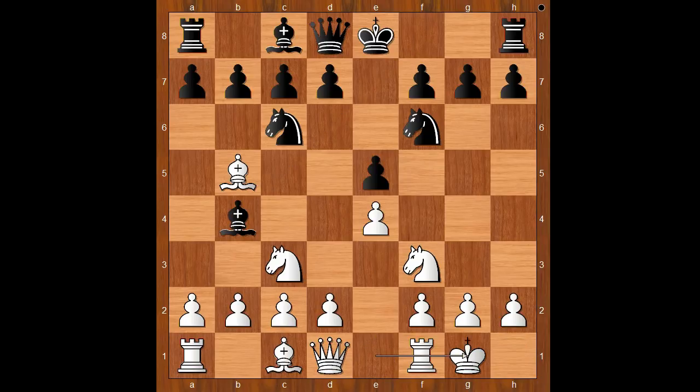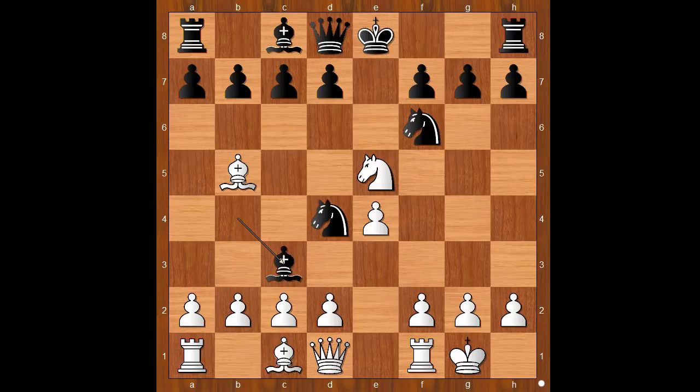Nimzowitsch castled king's side. Black to move. Castling seems like a very natural move, but it was a blitz game and Tartakower played for a trick. He played knight to d4. Would you take the knight or the pawn? Nimzowitsch played knight takes knight on d4. If knight takes pawn, then bishop takes on c3, and after d takes on c3, knight takes on b5.